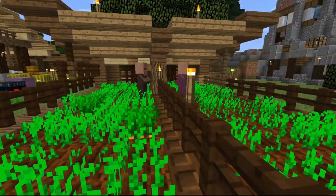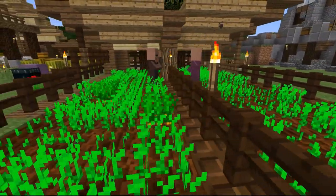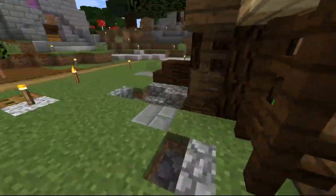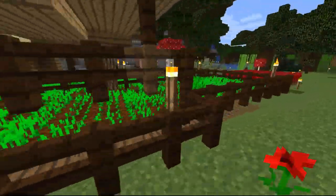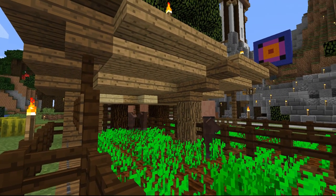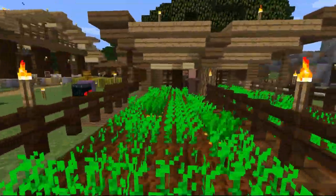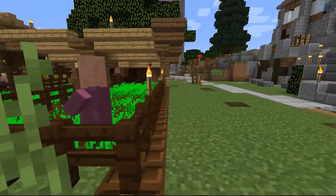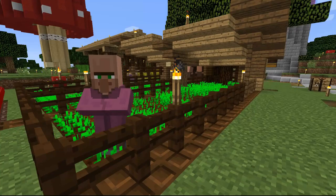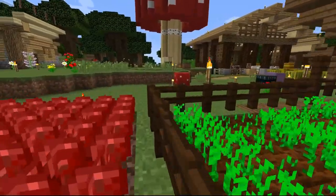It has its problems — the potatoes and carrots mix from time to time, so I end up with potatoes in my carrot chest. Another fun issue is that the villagers stand around and throw each other carrots, which get picked up by the collection system. I also have a cleric in here.